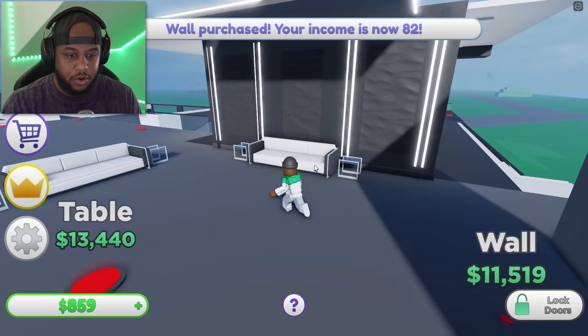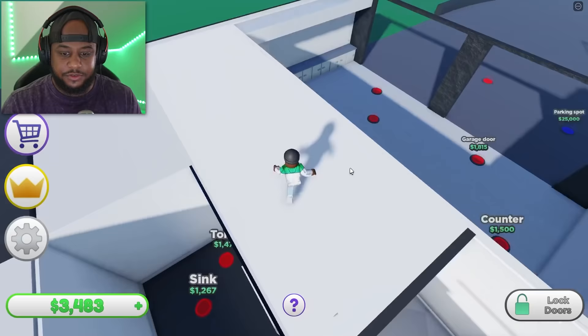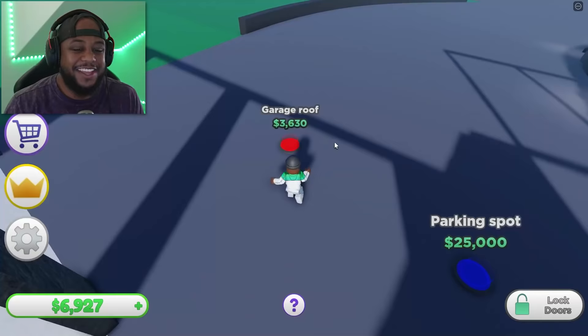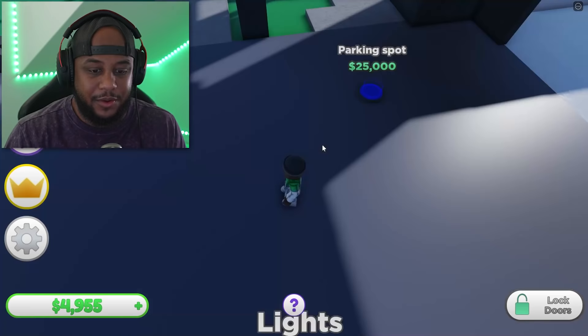Let's get our couch — I love that white couch. Another couch there. Looks like we've got enough for our wall. We're gonna need so much money, I feel like I'm gonna have to purchase more because it's just not going up as fast as I like.